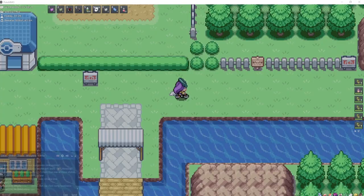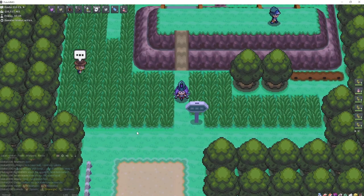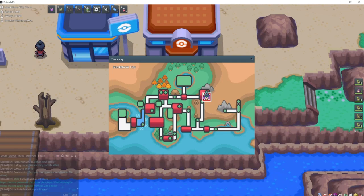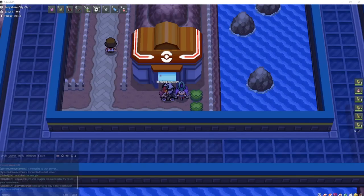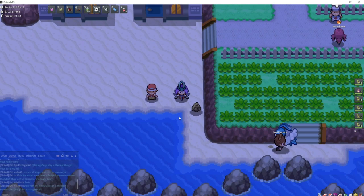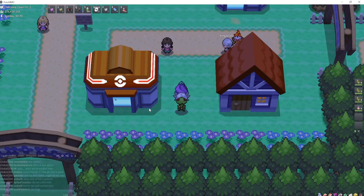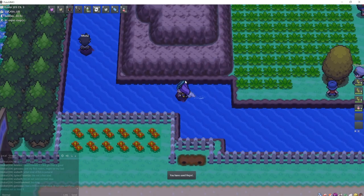Mr. Mime is a rare encounter on Route 11 in Kanto. The best spot to find Scyther is going to be Route 210 in Sinnoh, in the grass right above the daycare center. The best spot to find Jynx is going to be the Ice Path in Johto, up in this corner to the right and north — right here in this cave. Electabuzz can be found to the left of Sunyshore City, here in Route 222, right in this grass. Magmar can be found in the Ironworks at Fuego Ironworks Town — take this water straight north.